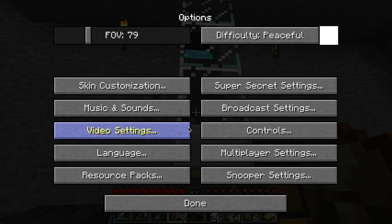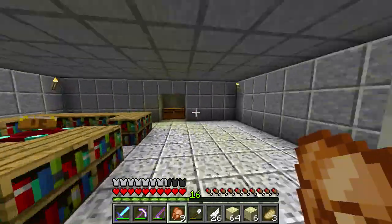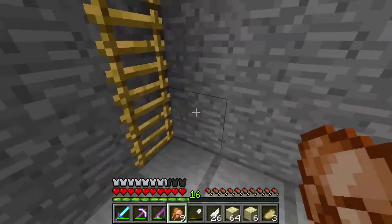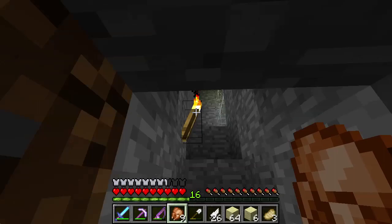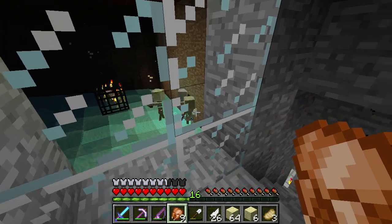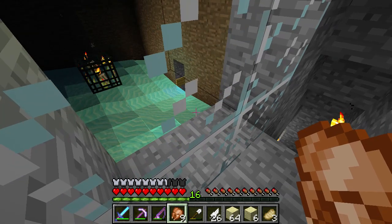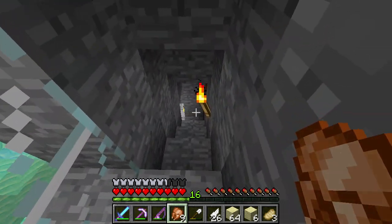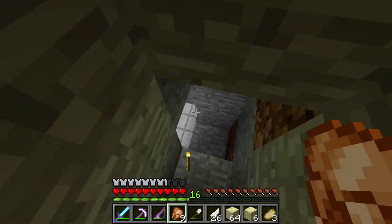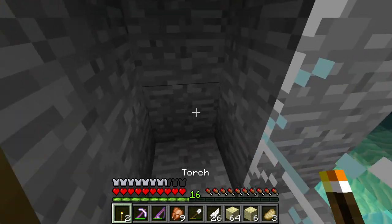I think I'm on Peaceful right now, and I'll explain why - because I was grabbing sand and there were zombies punching me while I was getting sand, so I turned it to Peaceful. I wanted to grab a couple pieces of sand because I put ladders here. I guess this can be our little observation deck of all the zombies dying. I feel like maybe this torch is giving them an extra light level, making it really bright. So I might put redstone lamps here because those aren't too bright.